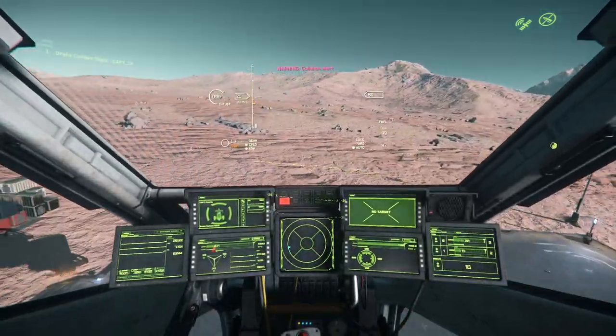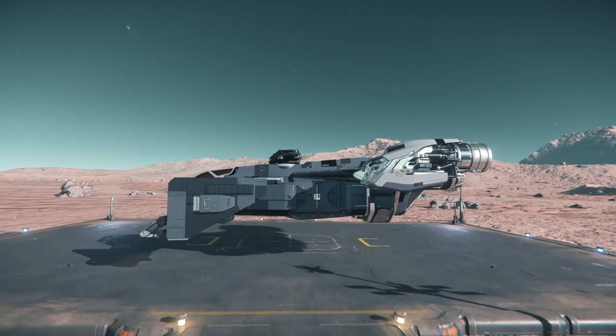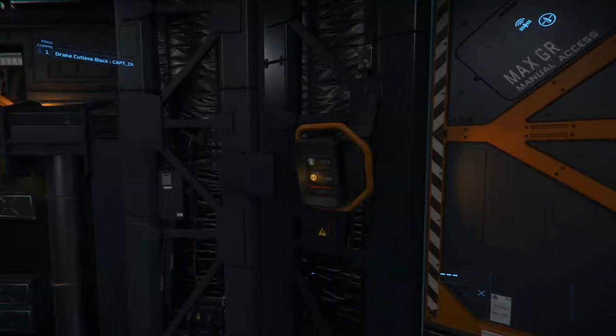This got me thinking that Drake problems require Drake solutions. As it turns out, if you land without the gear, you can climb in and out of the door. I like to think of this as the Cutlass's second set of landing gear.